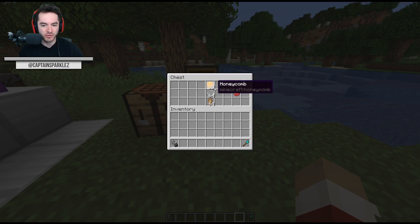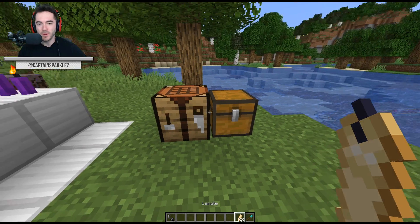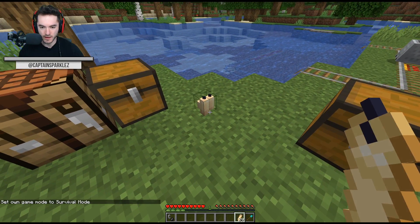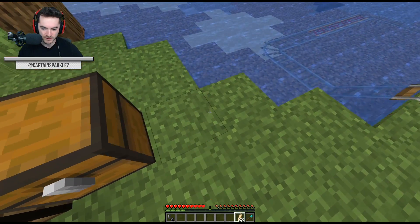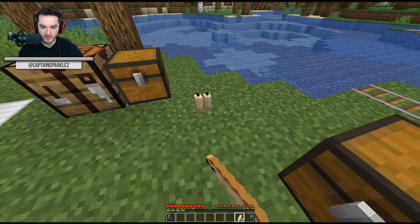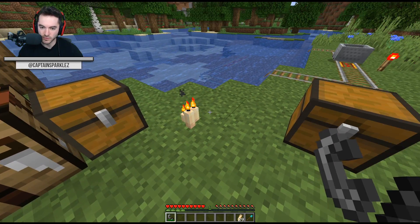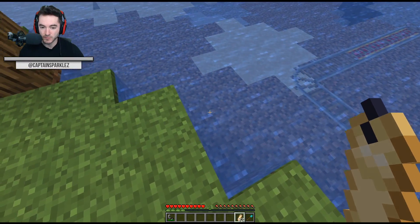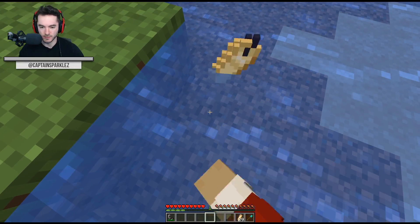First up, let's look at candles. They were teased a bit during the warden unveil, but nothing was actually said about them - they were just there on frame and then silence. So it's another use for bee-related products: we have honeycomb below some string and you get a one-to-one candle recipe. Much like sea pickles or turtle eggs, you can place multiple in a single block, up to four of them, and they offset so it looks a little bit randomized. You can break them using your fist and get them all back. You light them using a flint and steel - one click will light however many are on the block. You can also place them underwater; they'll waterlog, but you can't light them.